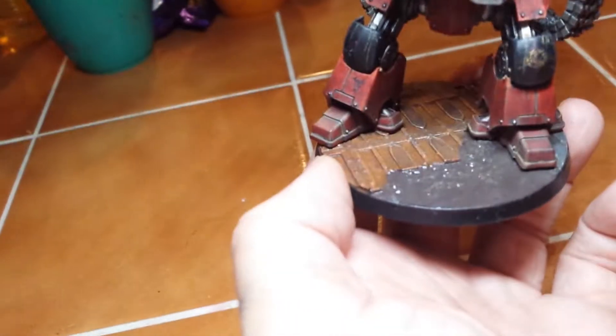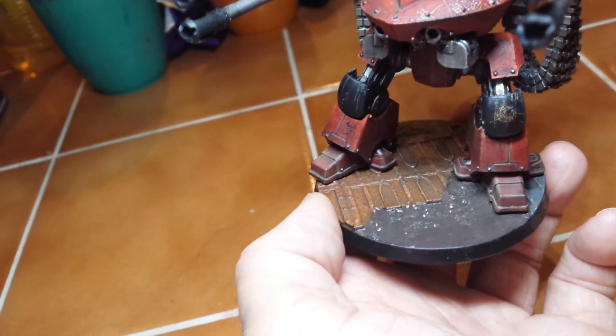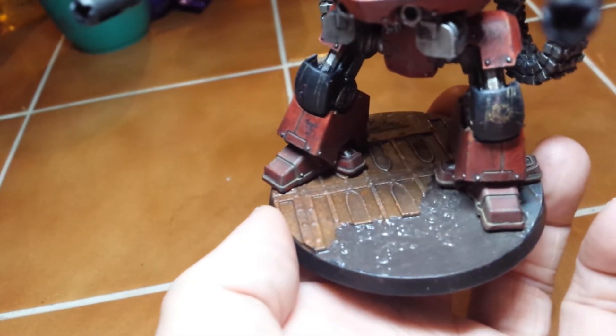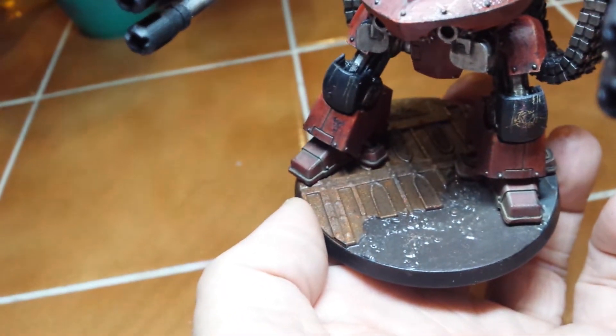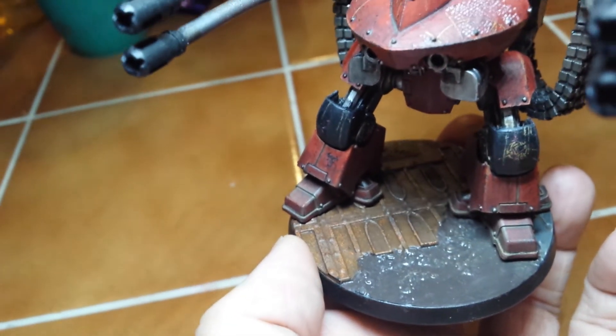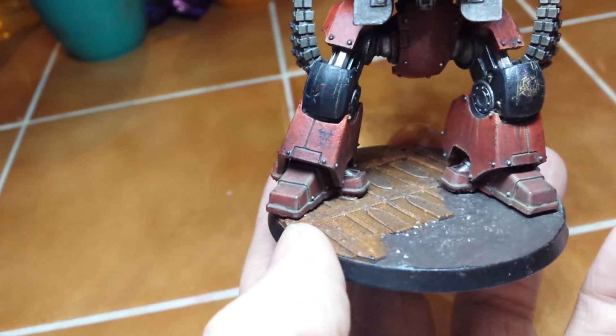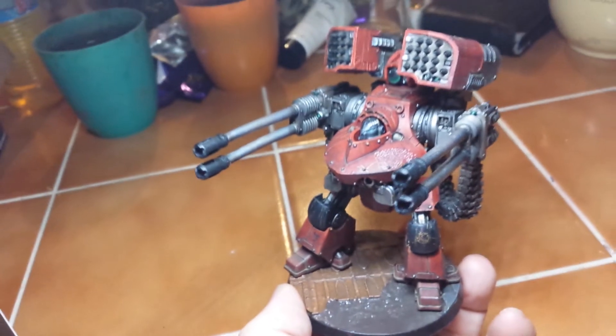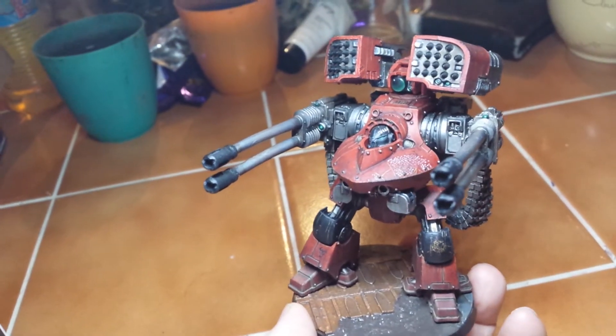The base is a little bit smaller than they're supposed to come on — I think they're supposed to come on a 70 or 80mm. This one's a 60mm just because I wanted it to match the rest of my army with a city-theme bases. I've gone for quite a simplistic one because I didn't want it to overshadow the model too much. She mostly hides out in ruins anyway, so it's not really seen that often.